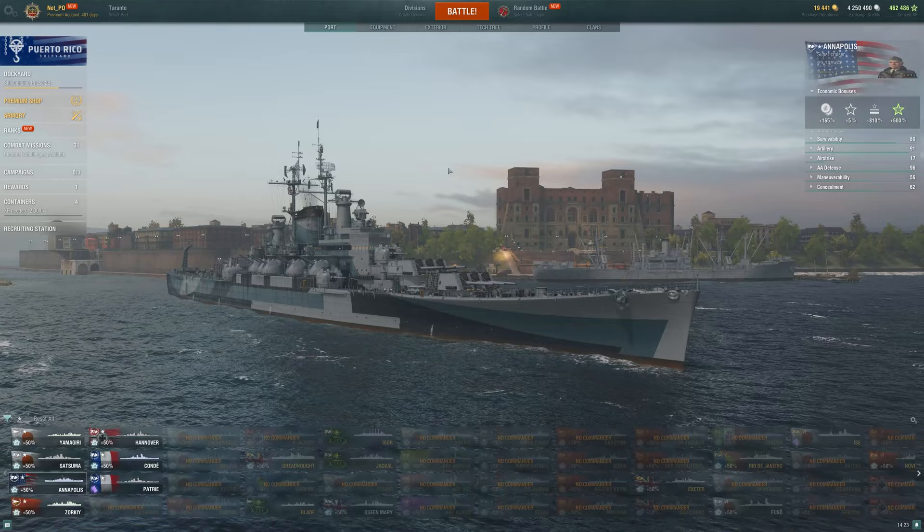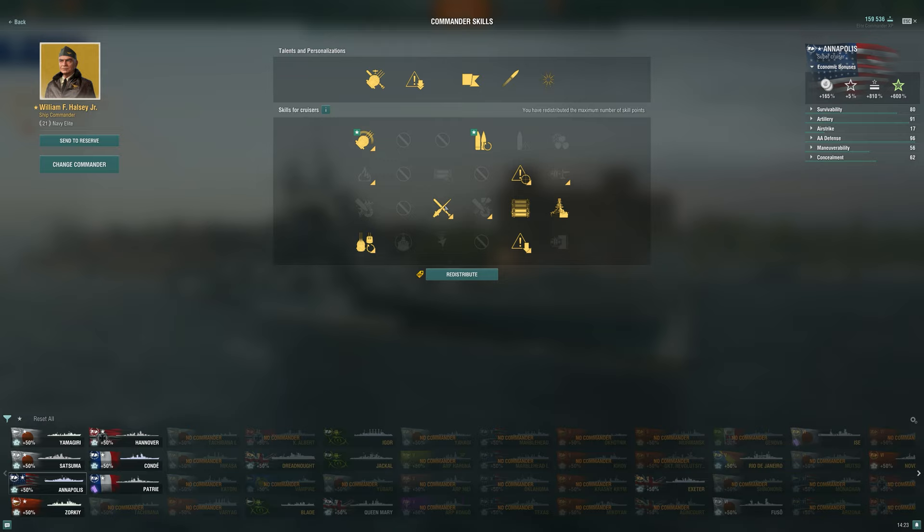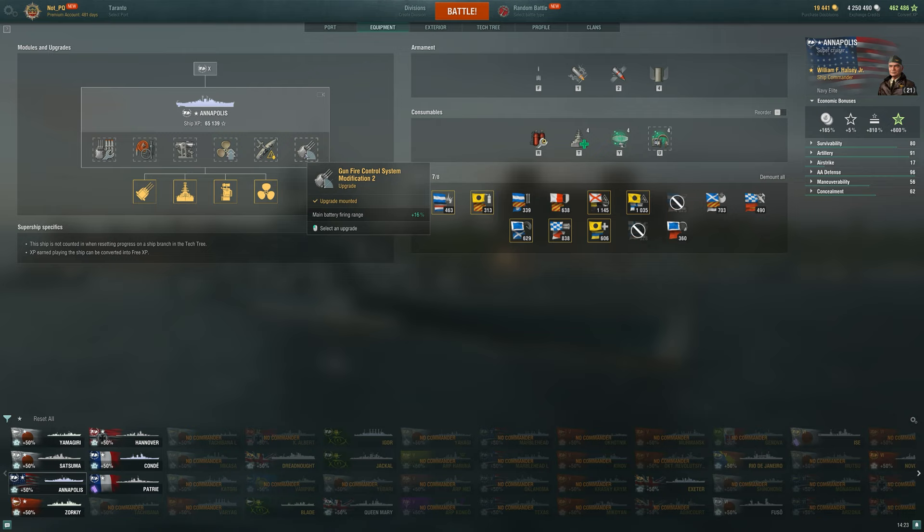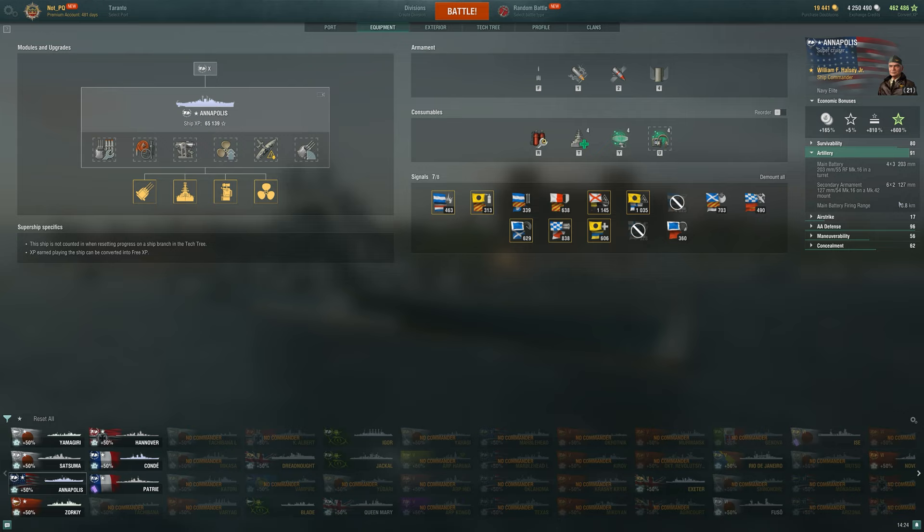As for the build on the Annapolis with Halsey, I'm running a hybrid build — some reload, some concealment, trying to maximize those consumables as you can see how valuable they can be. I'm even taking Survivability Expert, which probably saved my life this game. Gun and Feed are always nice, especially the improved version on Halsey. Given the sometimes slow turret traverse of the Des Moines-style turrets, Grease the Gears is quite nice. I'm also running range mod, which gives a little quicker turret traverse. Reload slows turret traverse, and having extra range at tier 11 is pretty comfortable since the game is pretty passive — but reload can certainly be a ton of fun too.